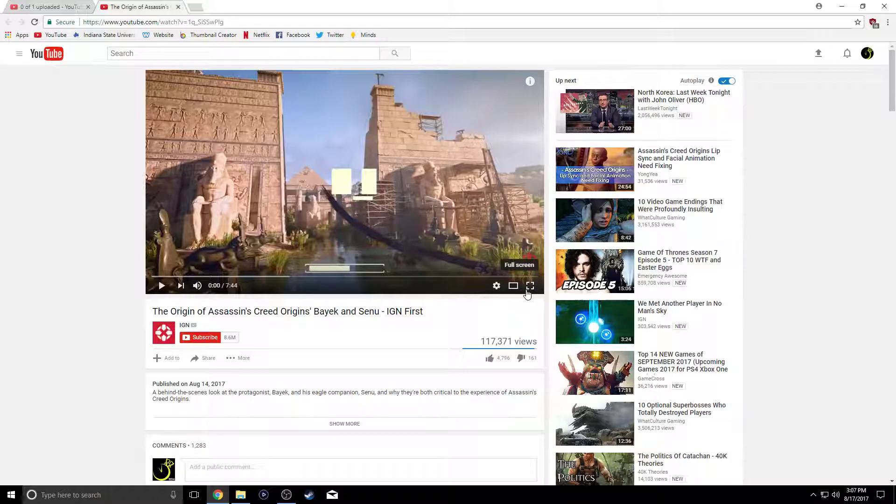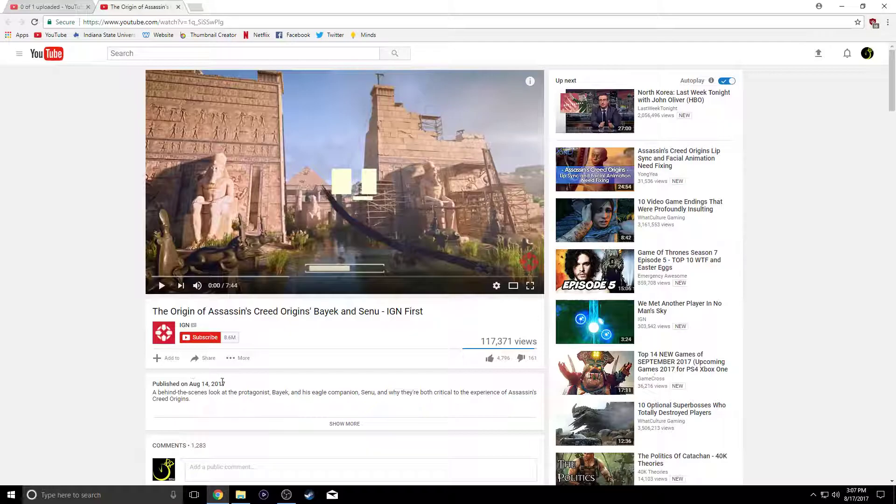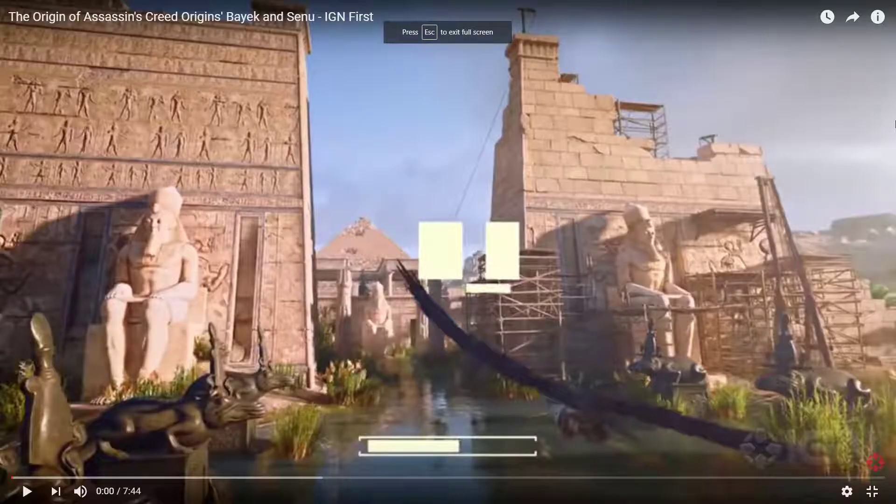This is a video kind of like last week when I was doing the IGN First videos for Assassin's Creed Origins. This came out on the 14th — this is the origins, the origin of Assassin's Creed Origins: Bayek and Senu, the main character and his eagle.